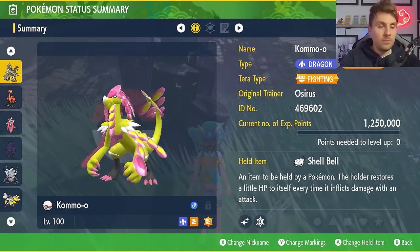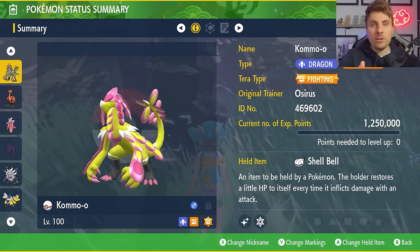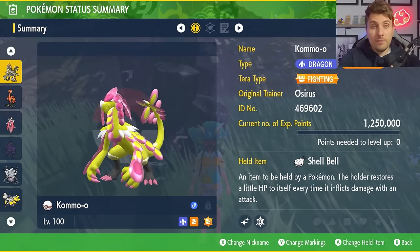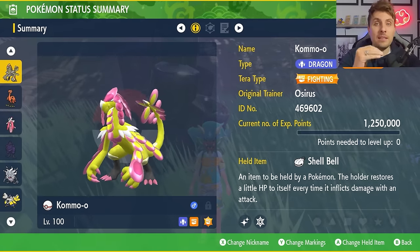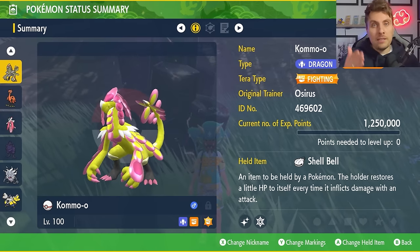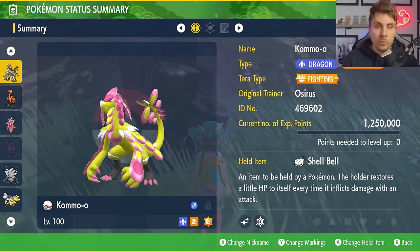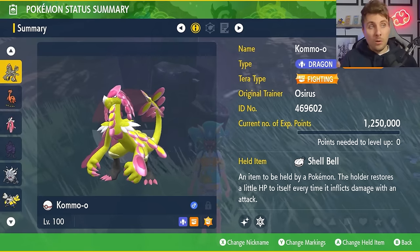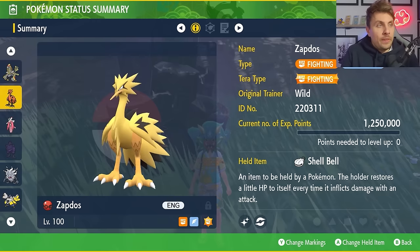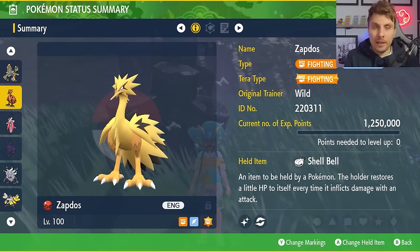Eevee has access to Charm and Baby-Doll Eyes as well — both lowering your Attack stat throughout the raid — but you're not going to care about that because Body Press predominantly relies on the Defense stat. As long as your Defense is in a good, healthy position you're going to be doing good damage. The race is to Terastallize at the start of the battle, and once you do that you'll be doing that big impactful damage. Overall, Kommo-o is a very solid option going into this raid.